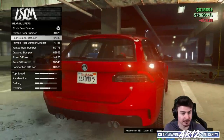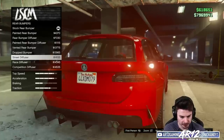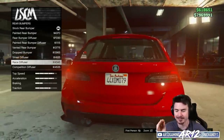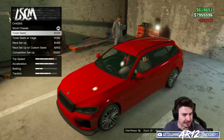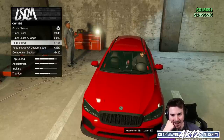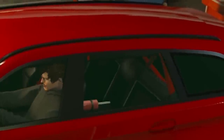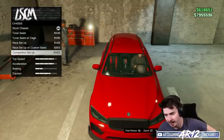Rear bumpers — I assume it's going to be the same. These are actually all diffusers, so down at the bottom our little arrow stuff is changing. That is gross. That's also pretty cool, but doesn't fit the car. I'm going to go with this one — a little different, a little spicy. Chassis, tuner seats — this is interior stuff. We can get a little fire extinguisher in there and a roll cage. Those rear seats look incredibly uncomfortable. Three grand gets us some cool seats, a roll cage, and a fire extinguisher.